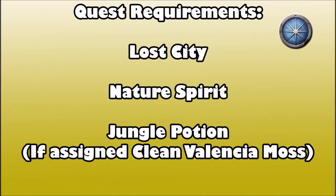Welcome to a quest guide for Fairytale Part One: Growing Pains. The quest requirements are The Lost City, Nature Spirit and all its prerequisite quests, and Jungle Potion — but Jungle Potion is only required if during a portion of this quest you get assigned to gather clean Volencia Moss. If you don't get assigned that, you don't need to worry about Jungle Potion.